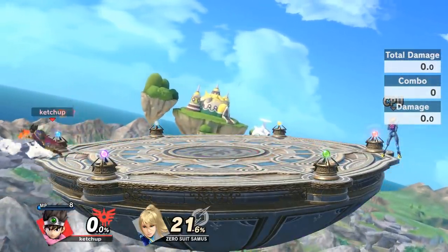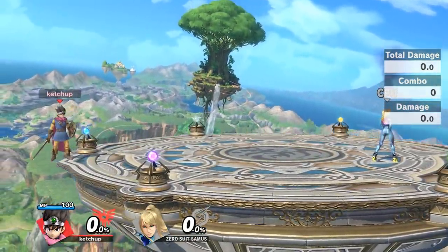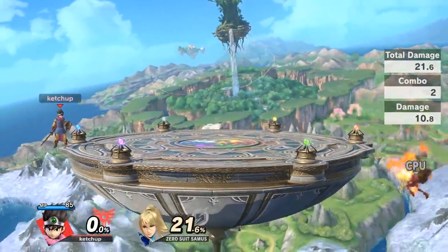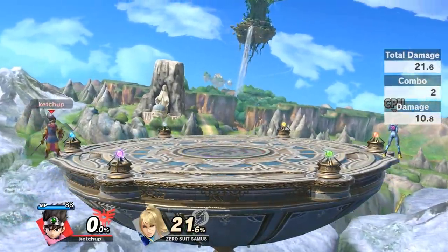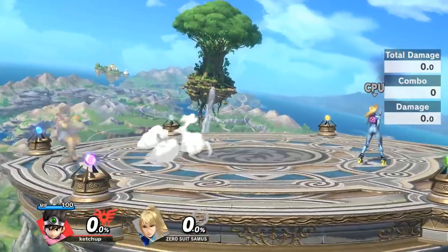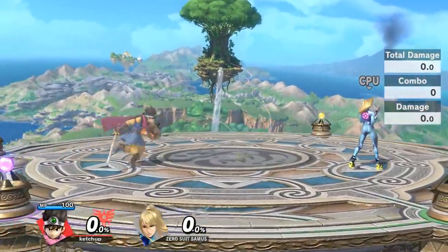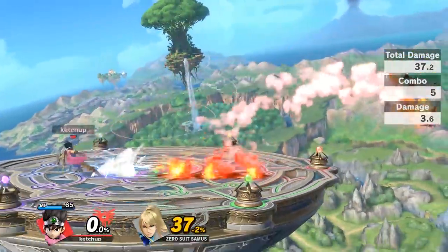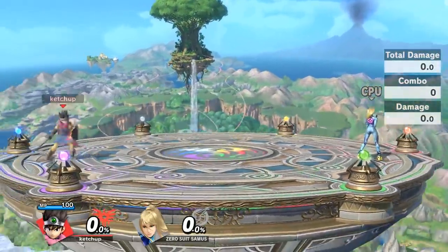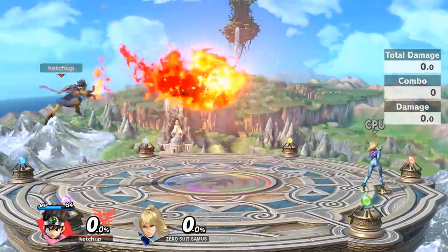For the second variation you want to charge it slightly — just a split second. You don't have to wait for it to almost be fully charged to release the second version. If you want the weaker version just mash it. The strong version is absolutely ridiculous — it does a decent amount of shield damage, does around 30-something damage, and kills very early. When you have a strong projectile like this, people are generally going to jump above you, so be ready to do a jump version to catch people trying to avoid it.